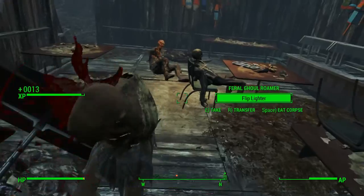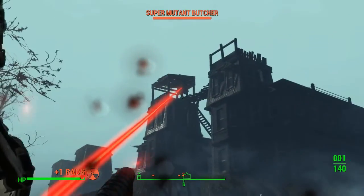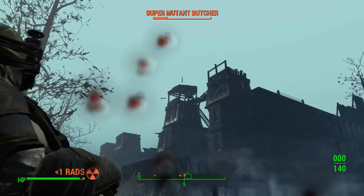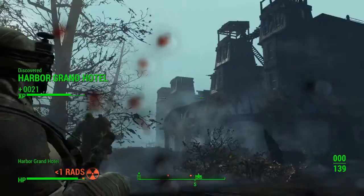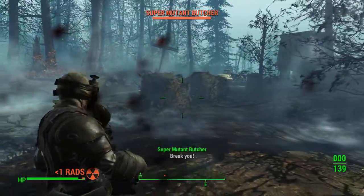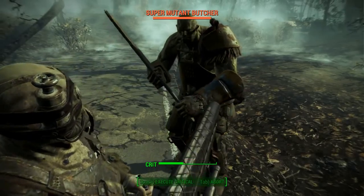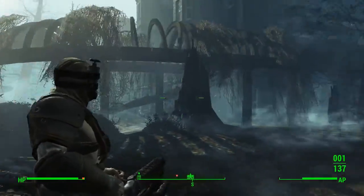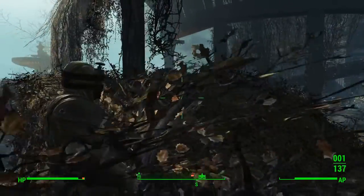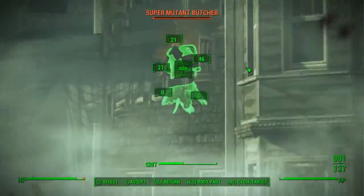Charisma, intelligence, and agility are all very low for this build. The murderer is slow, silent, and unthinking, so these three stats have no influence over him. Charisma is only at 2 so that, once we get the bobblehead, you'll be able to grab Lone Wanderer to make this character more powerful. Luck is at 3 in order for us to get Bloody Mess, making this build nice and gory. Bloody Mess can often be a bit OTT in terms of how it looks, but for this build that is perfect. You want your enemies to be exploding in a shower of blood that terrifies everyone who witnesses it.